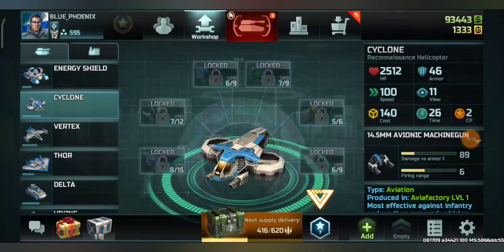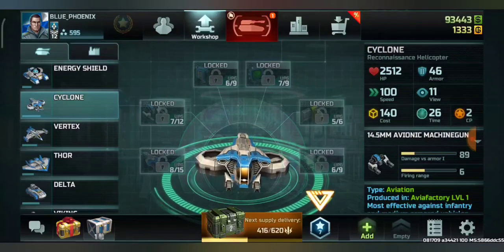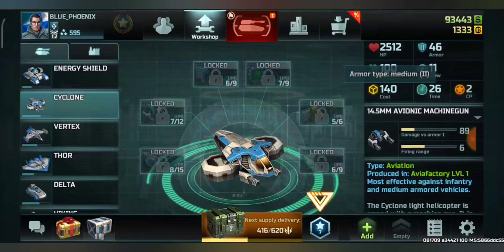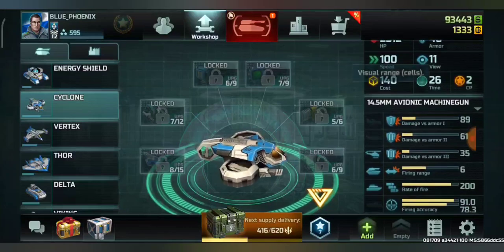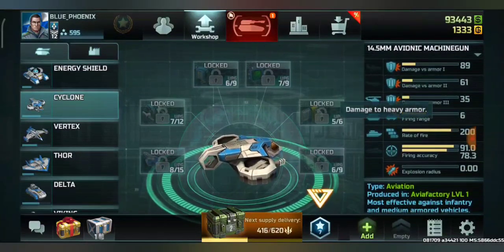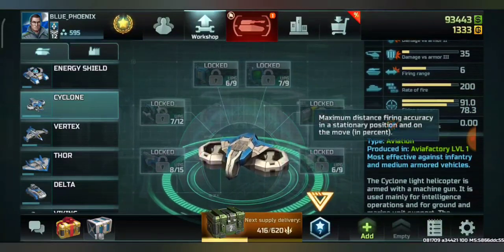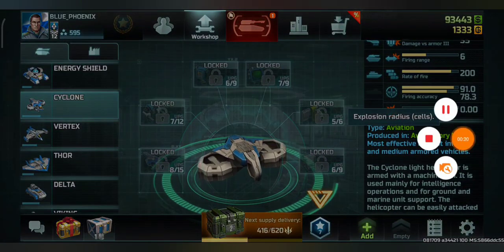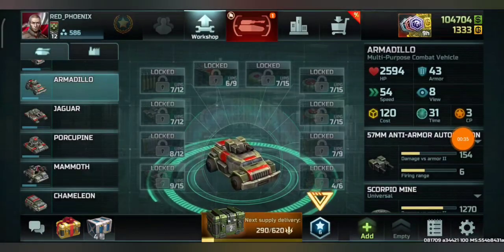In this video we will be testing rank 12 max Cyclone versus rank 12 max Armadillo. The Cyclone statistics: good HP, armor type 2, 100 speed, 11 view, 140 cost. Its damage is not that great, six firing range, but good firing rate and good accuracy. It is not an explosive weapon.